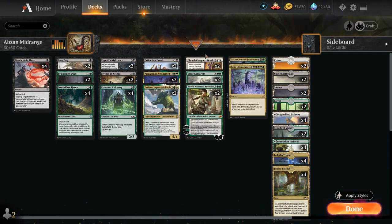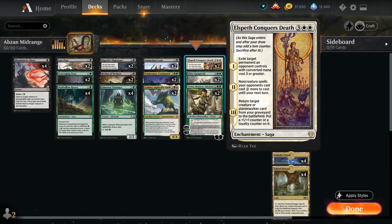At 5 mana we've got more removal with Elspeth Conquers Death — another incentive to go into white. It can exile a target permanent an opponent controls with converted mana cost 3 or greater. On the second chapter it makes the opponent's non-creature spells more expensive, and on the final chapter we can return a creature or planeswalker from the graveyard to the battlefield with a +1 counter or a loyalty counter on it.